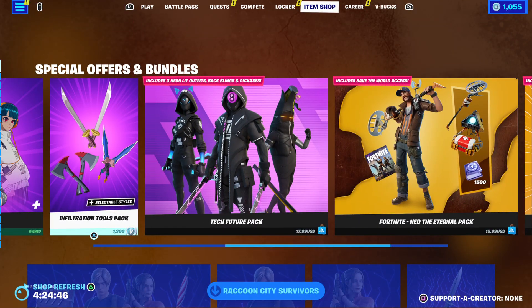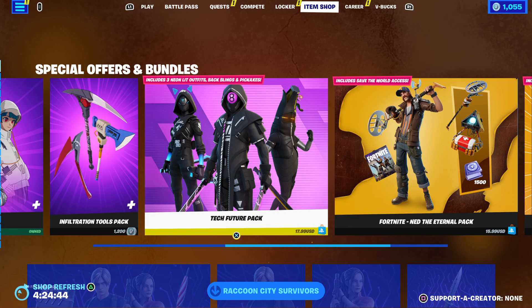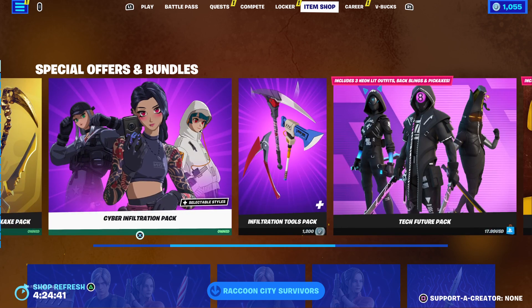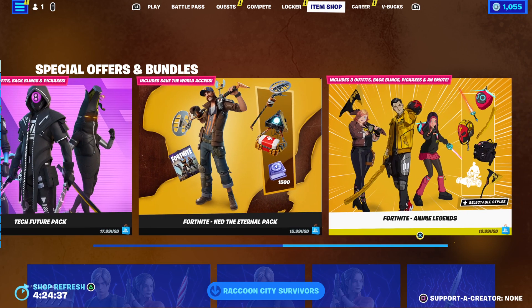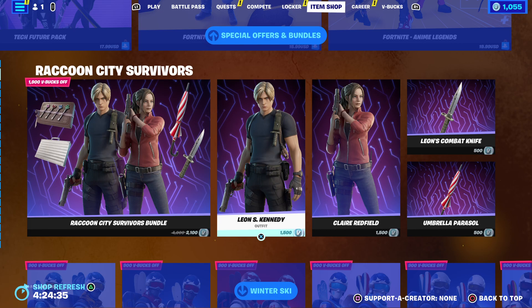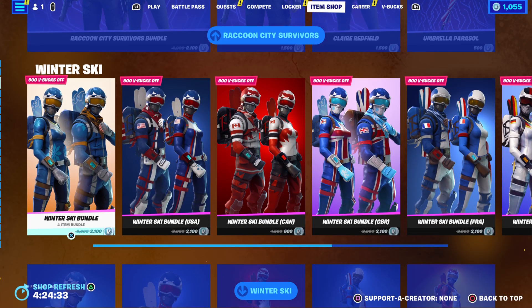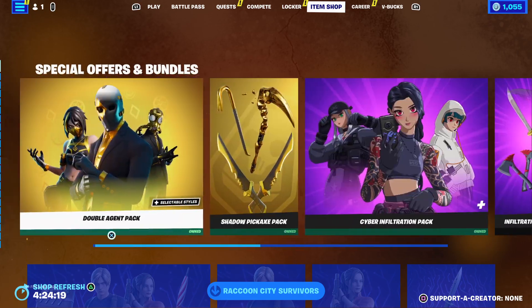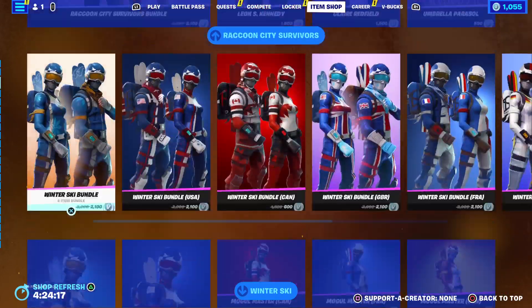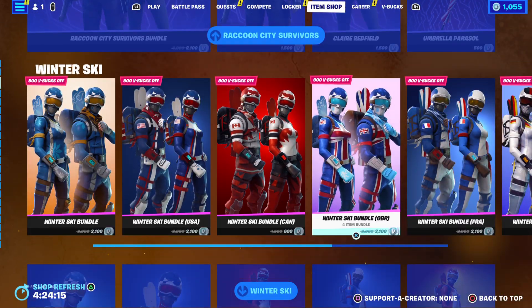I don't think I want any of this other stuff. The Tech Future Pack seems pretty cool, but I only want it for Lynx, and that can wait. I can literally get that some other way, probably a cheaper way. I have my ways of getting certain things, but that's not worth the money, to be completely honest. That's probably all that we buy.